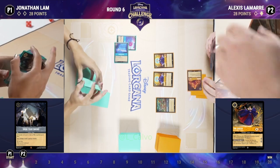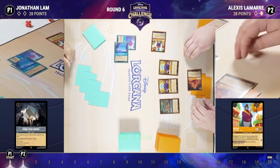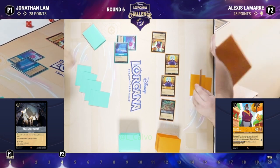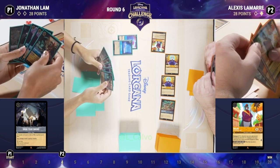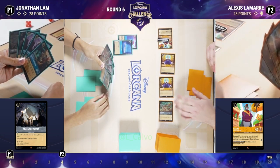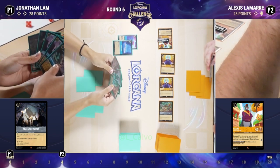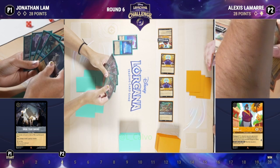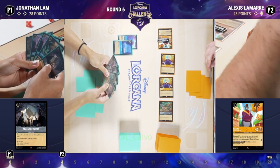Blue comes out — a very fun card I've been seeing played a lot more. It has no strength but three willpower and quests for one. It can be a Bodyguard, forcing your opponent to come through it, and when it's banished you gain two lore, which is huge. You can play it to protect your one and two-drops so you can shift onto them later, and it protects your singers. Even if Jonathan challenges the Blue, he has to hit it first and you still gain two lore on the way out.